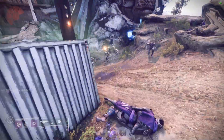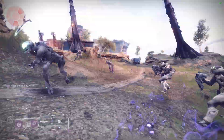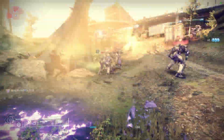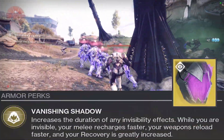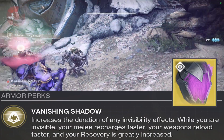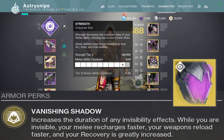So what's the secret Graviton Forfeit perk? When you're near adds, you gain class ability energy — the more adds, the better. I've noticed that with three adds nearby, I could smoke bomb again and again without using my dodge once my invis ran out. The main perk is that it increases the duration of any invisibility effects, and while you're invis, your melee recharges faster, your weapons reload faster, and your recovery is greatly increased.